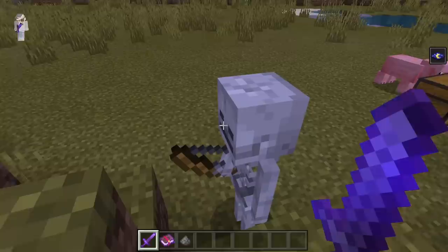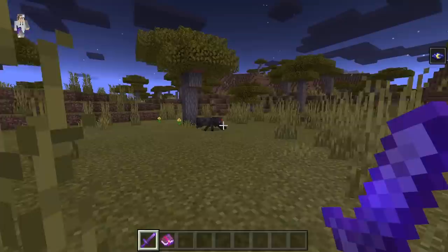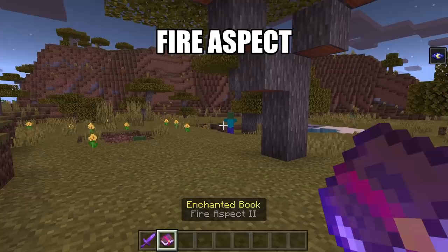Bane of Arthropods can be applied to any sword except for a sword that has already been enchanted with Smite or Sharpness. It will allow you to do more damage to spiders, cave spiders, bees, silverfish, or endermites. Fire Aspect can be applied to any sword. It will cause mobs to catch on fire whenever you hit them.